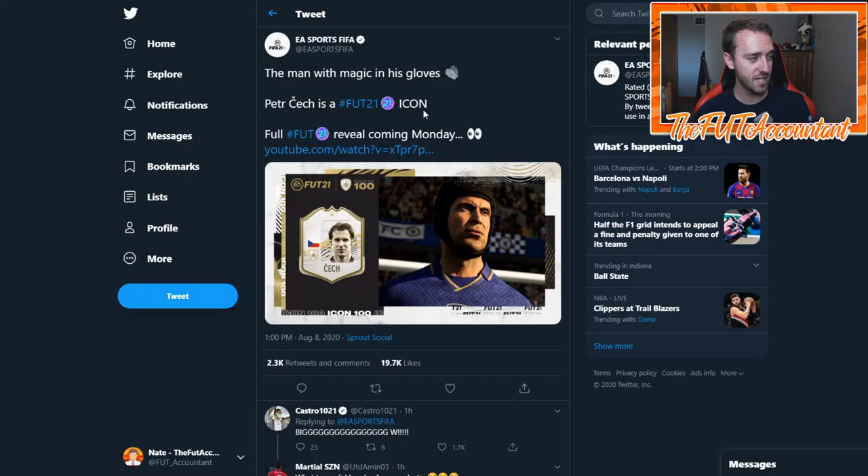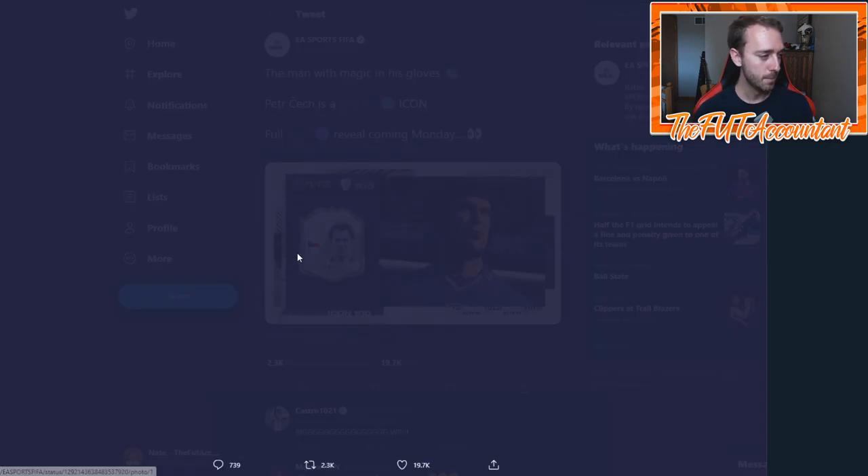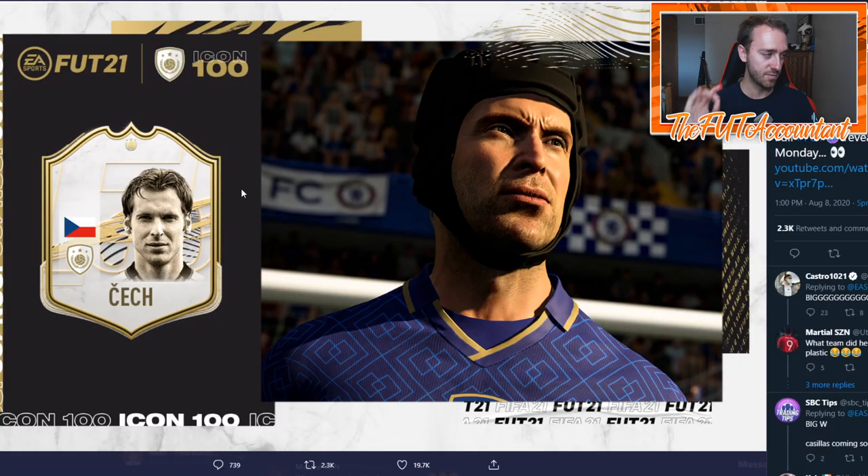The man with magic in his gloves — EA tweeted this out today as part of the 6PM content. They tweeted out: Petr Cech. Petr Cech is a FIFA 21 icon. Full FIFA 21 reveal coming on Monday. I'll show you that in a second. But this is the graphic, and there are actually a couple things from this graphic that we know.